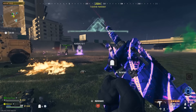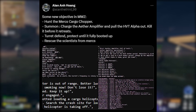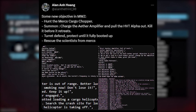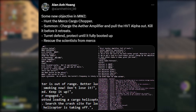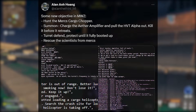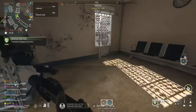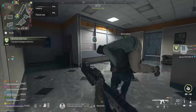New objectives are coming to Zombies: hunt the mercs cargo chopper, summon and charge the ether amplifier, pull the HVT Alpha out and kill it before it retreats, turret defend, protect until fully booted up, and rescue scientists from the mercs. These are similar to existing contracts and DMZ missions but add good variety.